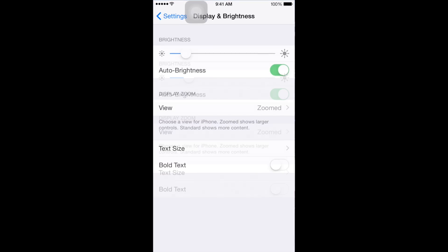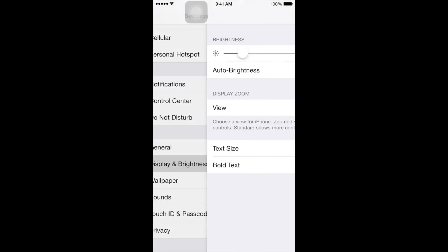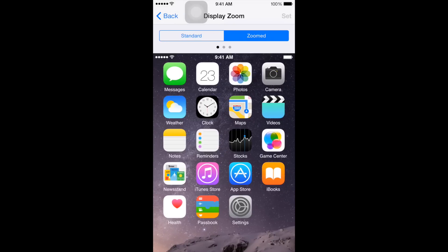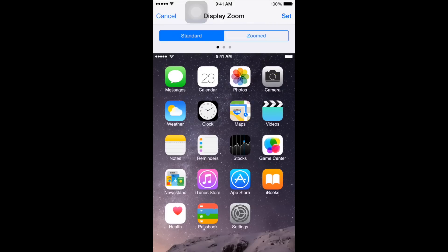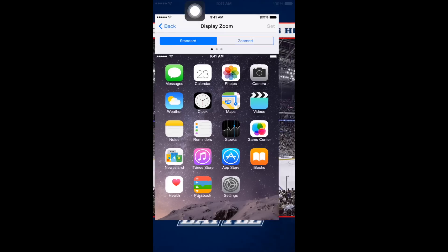What you have to do is go into your Settings, scroll down to Display and Brightness. Then you want to click on View — right now it's set to Zoomed, and that's why you're having the issues. What you need to do is put it in Standard, hit Set, and use Standard. It should work out fine.